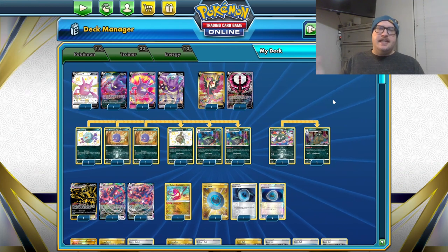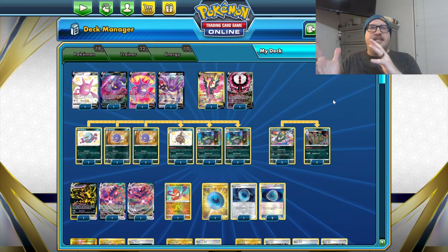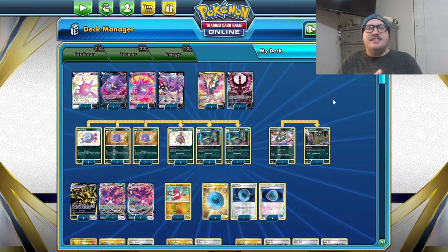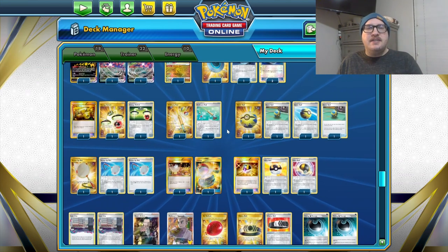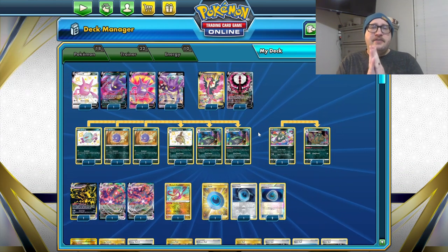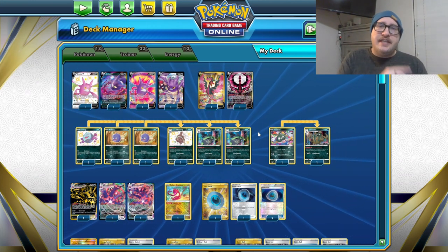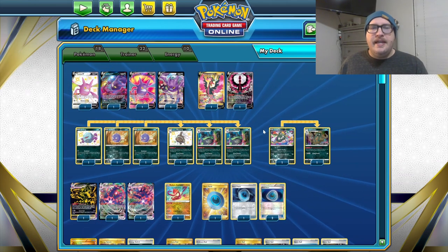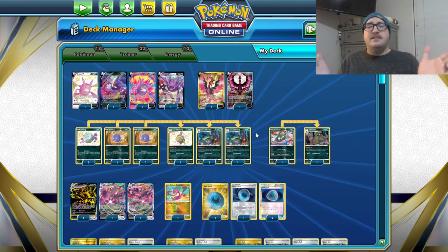Here's the deck list once again. I really hope you loved this deck — I liked playing it just as much as my expanded version. It's very intricate trying to play the Radiant Eternatus, get a Scoop Up Net — it's a real challenge and I love it. I'll put the link to my expanded Eternatus video in the description. I appreciate everyone who views, subscribes, or watches me on Twitch — I stream every Wednesday, Thursday, and Friday night starting at 8 PM Mountain Time for about two and a half to three hours. Subscribe, follow, and have a nice day!